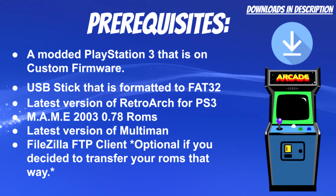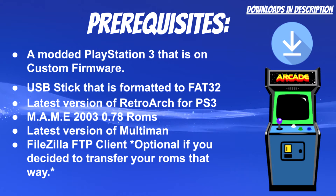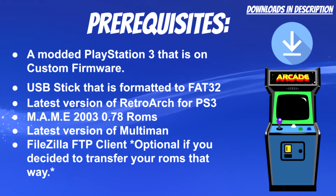You also need your MAME 2003 0.78 ROMs — I won't have a link in the description for those, you can just use Google. You also need the latest version of Multiman, and this is optional, but if you want to transfer your files via an FTP client, that's your choice. In this video I'm just going to be using my USB for most of the installation to showcase.